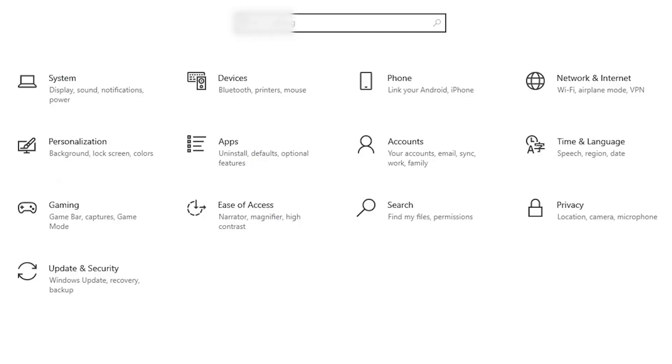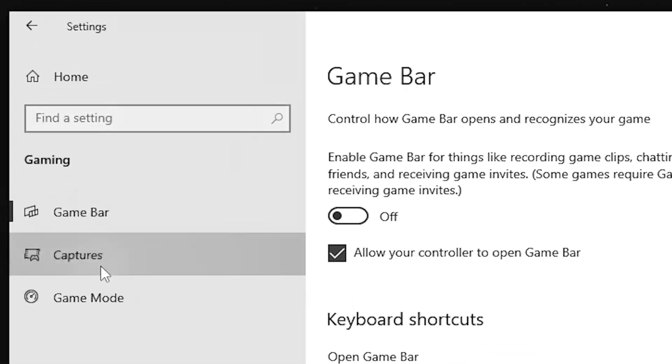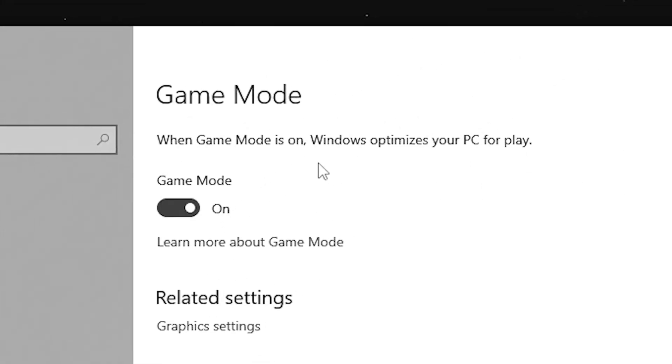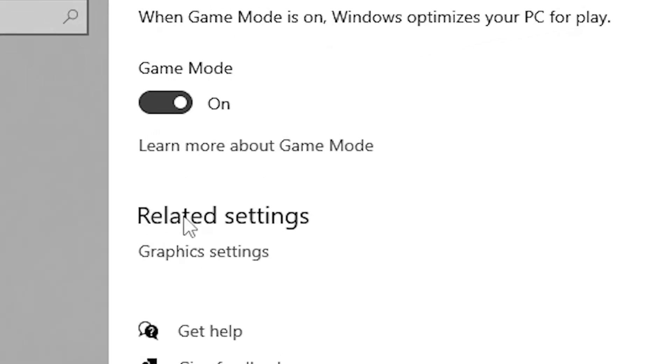In the third step, go to Windows Gaming settings. Find Game Bar — this is the Xbox Game Bar — and turn it off, as it takes up a lot of performance. Then go to Captures and make sure 'Record in the background while I'm playing a game' is turned off, because this impacts your FPS a lot. Next, make sure Game Mode is turned on, which optimizes your PC for gaming.